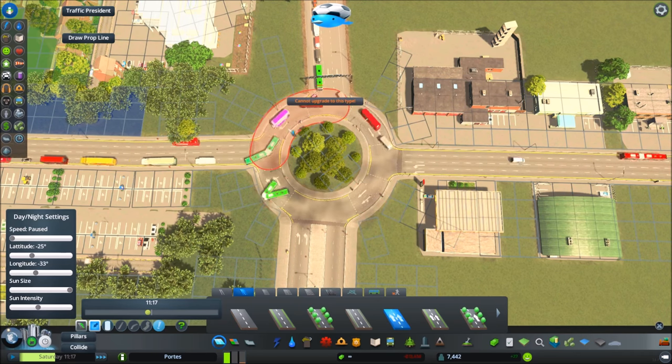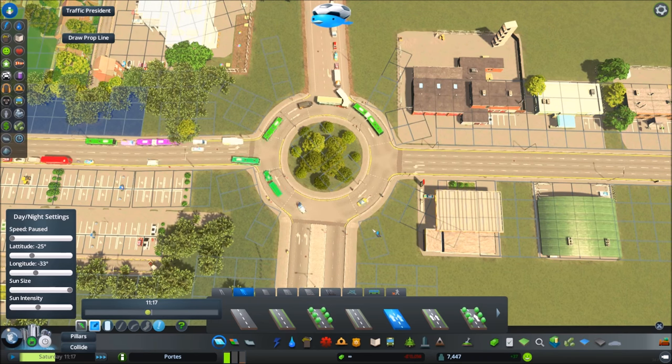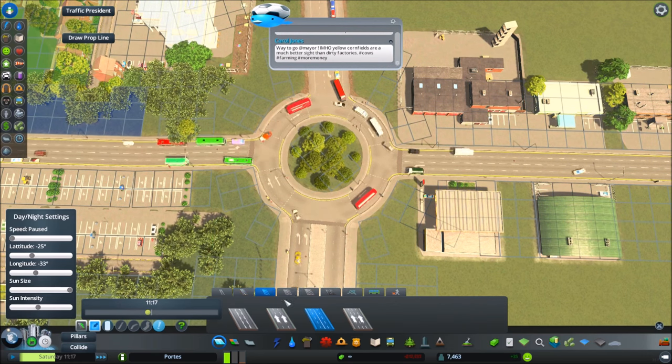The first thing to do is change the roads to a one-way system. As you can see, as soon as that's changed it looks more like a roundabout — however it's not as efficient as it can be.